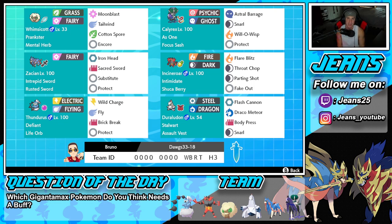Bottom left corner is our lovely Defiant Thundurus. I like this Pokemon so much in Series 12 considering Intimidate is such a huge factor — we can just have a Pokemon like him on the field or even in the party, posing a threat to any Intimidate Pokemon. We got the Life Orb item, and we're rocking Wild Charge, Fly, both for our STAB moves, Brick Break for coverage, and Protect.